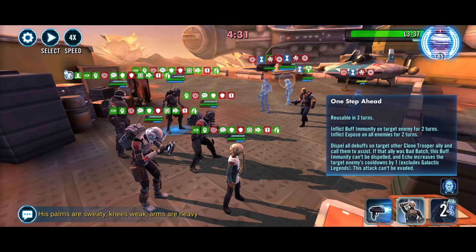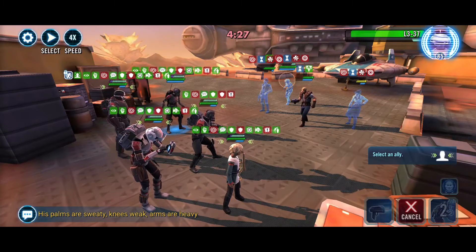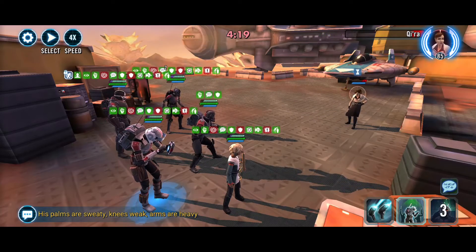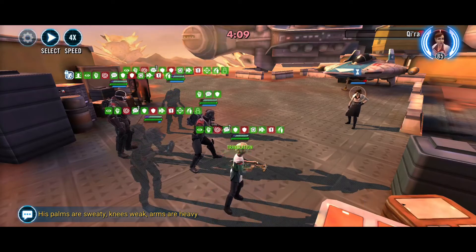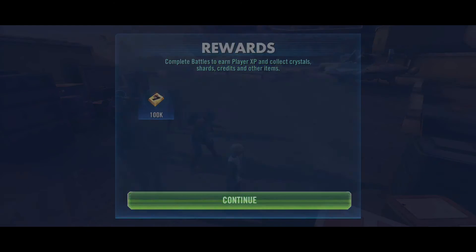This ability dispels all debuffs on target Clone Trooper. Let's put it on Hunter. We can't get Dash out unfortunately, but maybe we can knock him out now — very nice. Who can we heal? They all have full health. Maybe Echo? Nope. 64 banners — not bad.